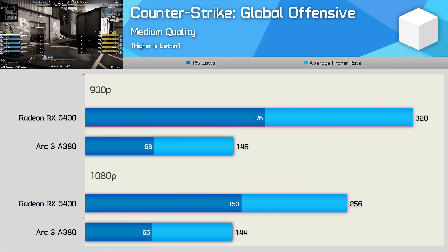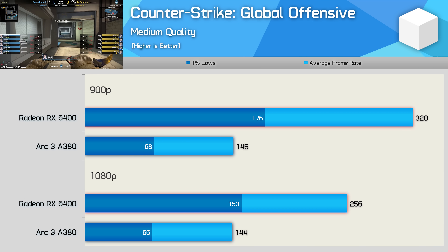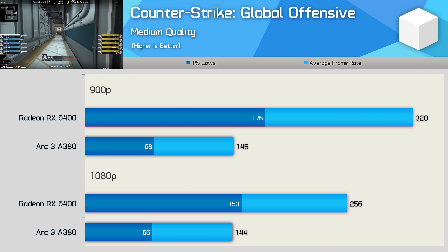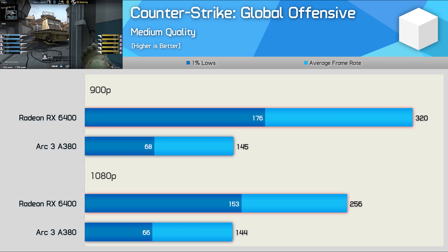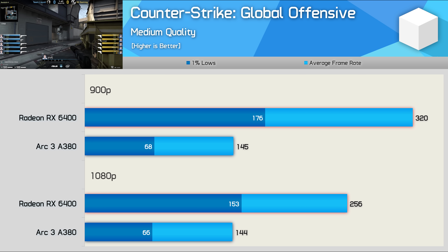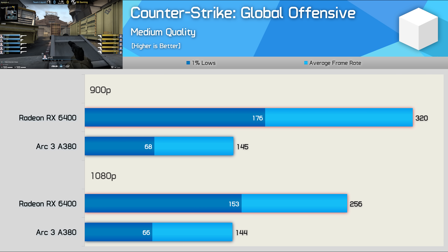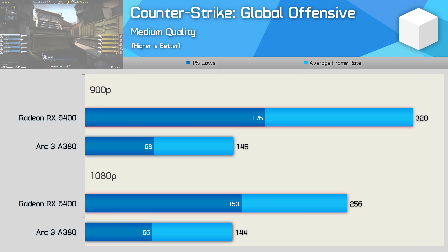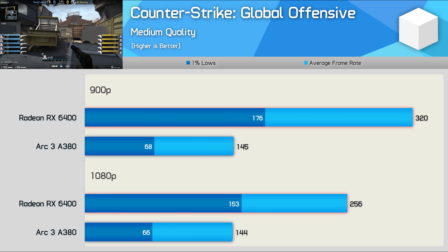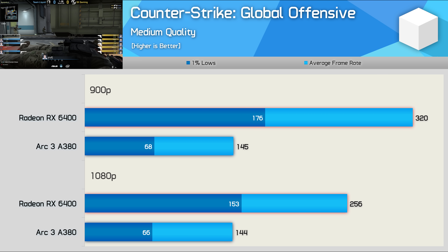Intel has prioritized support for newer APIs such as DirectX 12 and Vulkan, so these results perhaps shouldn't come as a surprise. Still, CSGO is a wildly popular game, and these results are going to be a complete deal-breaker for many — you're looking at more than twice the performance with the RX 6400. While the A380 was still playable, stability was a real concern: multiple times during testing the game just crashed to desktop, something that hasn't happened with a Radeon GPU in years. Intel has a lot of driver work to do here.